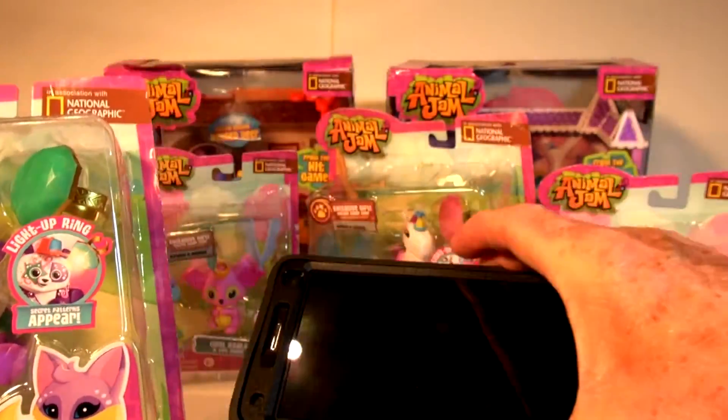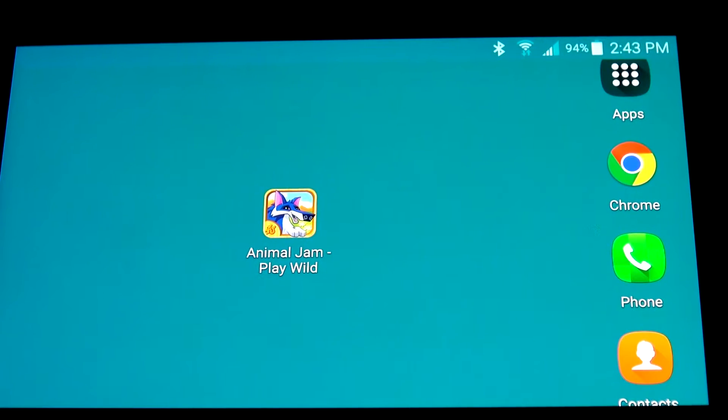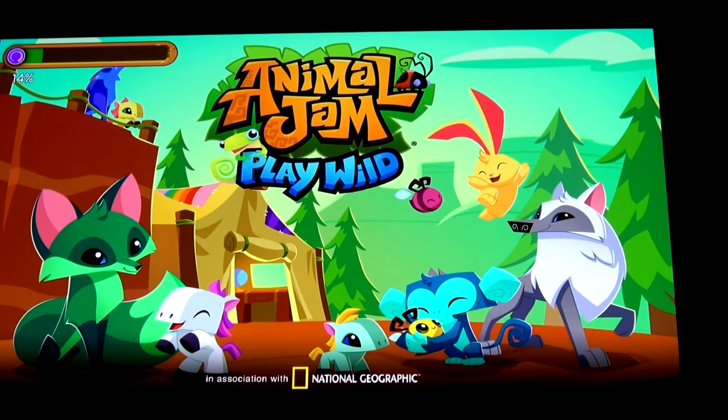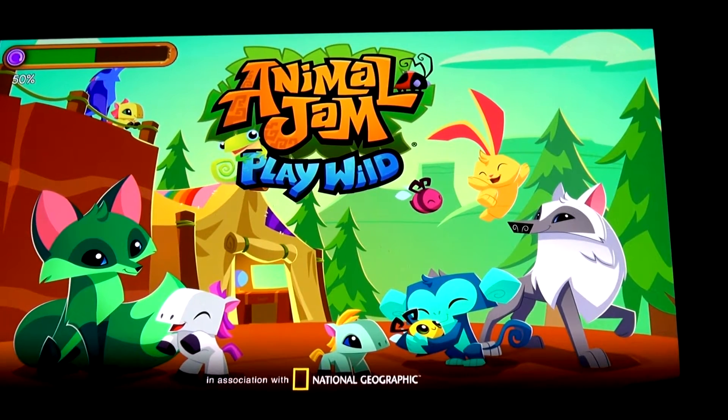First, let's go to the game. We already downloaded the game on our smartphone — you can get that from the Play Store, or download it from the App Store for your iPad or iPhone. We're gonna launch the game right now by touching the icon, and as it boots up, here comes Animal Jam Play Wild. I want to select the character that Dakota mentioned — Twinkle Panda — before we unbox it.